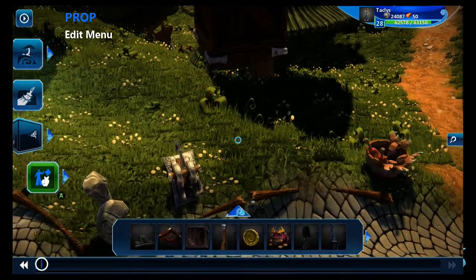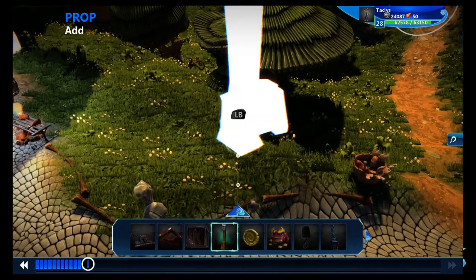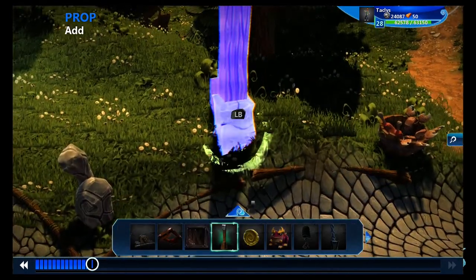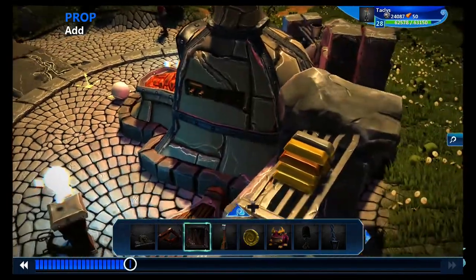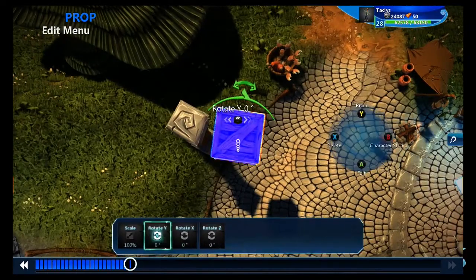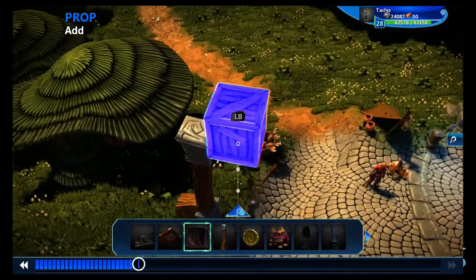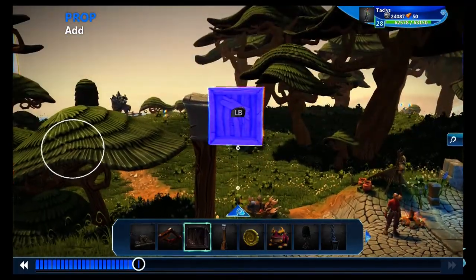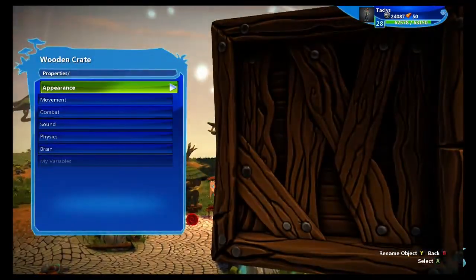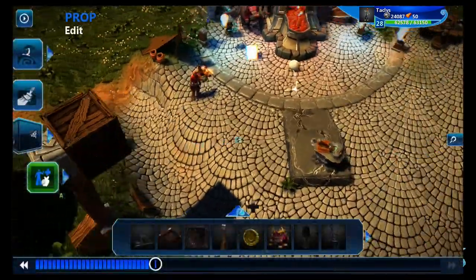First things first, I'm going to delete everything. For the base of this thing, I'm going to use a reinforced pole, which you may need to use something else because I think I got this in a castle pack. Next, I'm going to grab a crate, angle it a little bit, scale it up just a fuzz, and attach it to the side of this pole, because we're going to imagine that this thing's full of coins. Now we're going to go into the properties of this thing, under combat, and make it invulnerable so you can't break it.